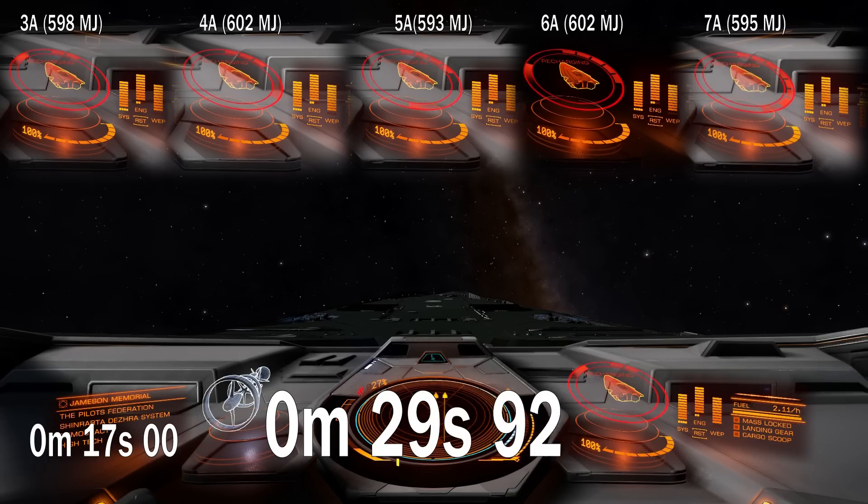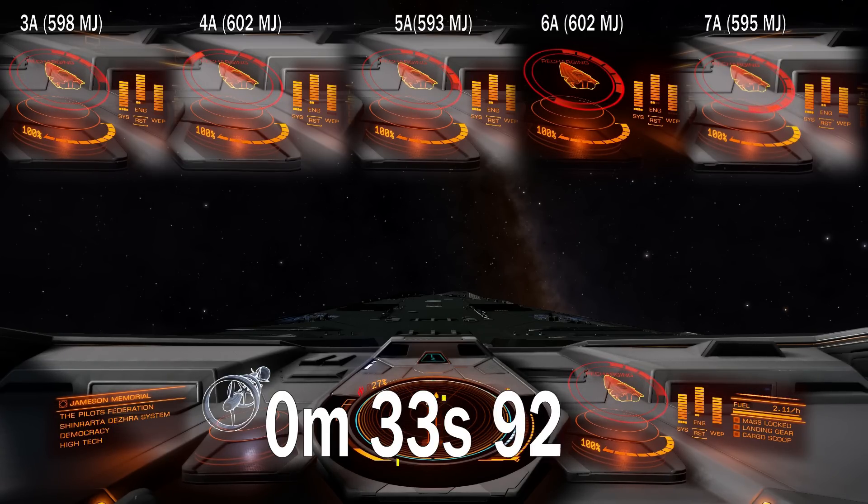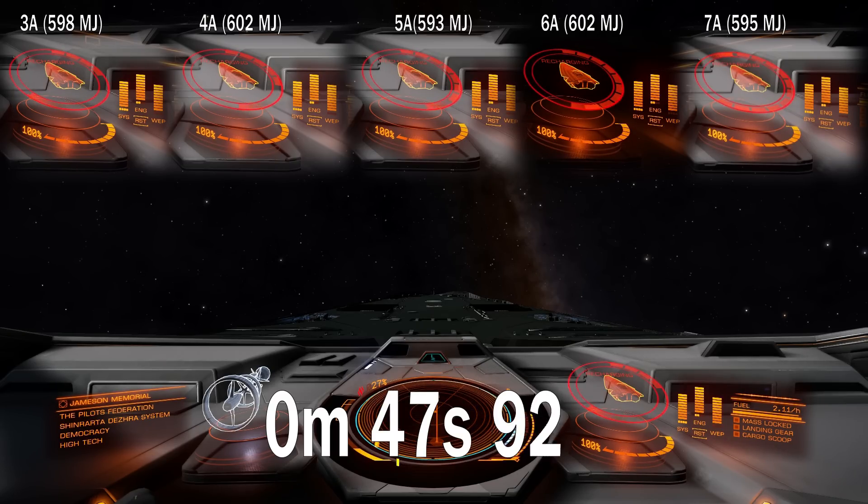So an Anaconda with class 3A shields, 4A, 5A, 6A, and 7A — and in megajoules it is from 593 up to 602. The difference is around 1% only. Shields come back online when they are at 50% or half of their total strength. In my case it was almost 300 megajoules.